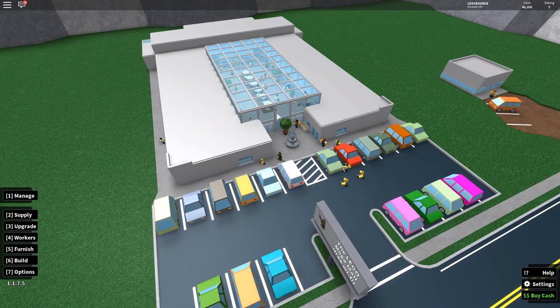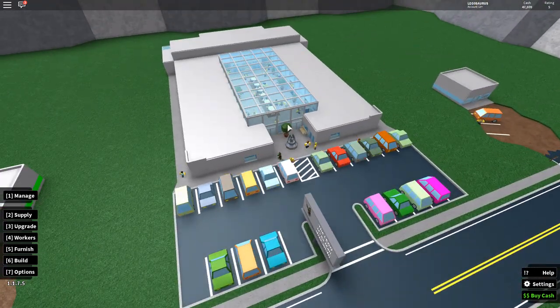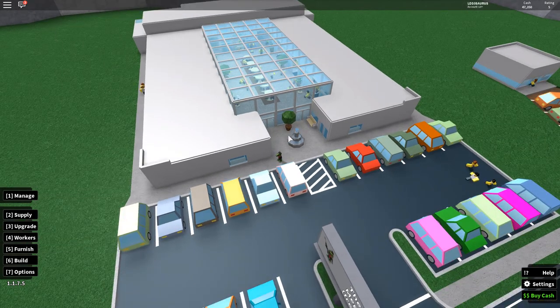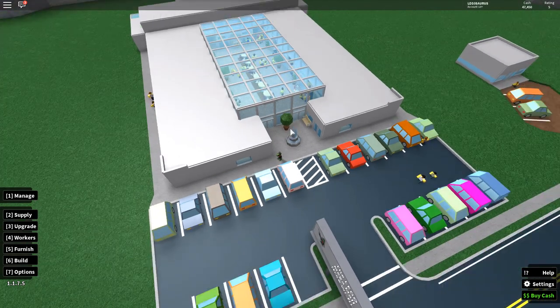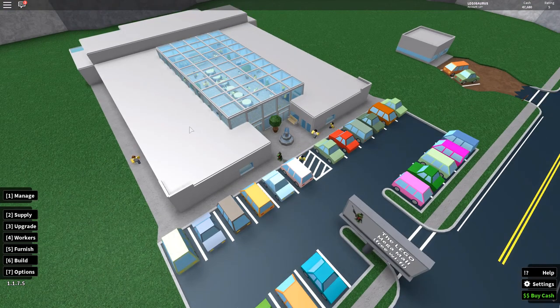From above, it kind of looks like a spaceship or something. I really imagined this way before I even started making it, and it really turned out like I wanted, which is really cool. There's basically a little waiting area on the sides, and then you have separate shops because it's a mall.